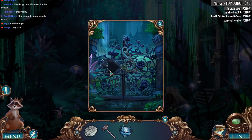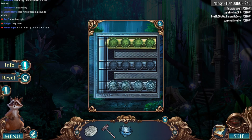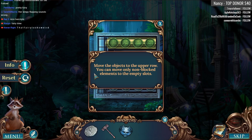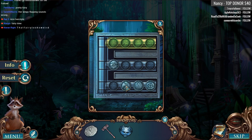We gotta get these fishies kissing. Hanoi Tower, I'm guessing — move the objects to the upper row, you can move only non-blocked elements. Yeah, definitely Hanoi Tower. Let's think about this for a second. There's a right way and a wrong way to start this, and Warfire always gets after me when I do it the wrong way.